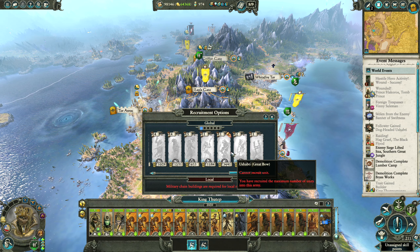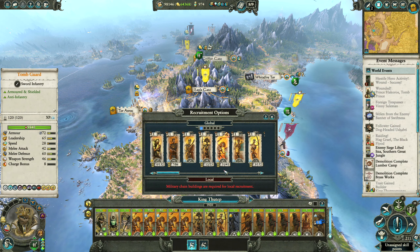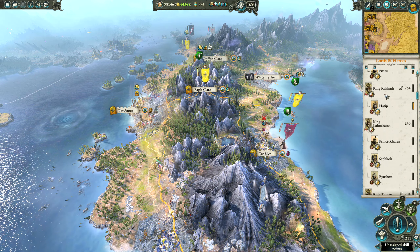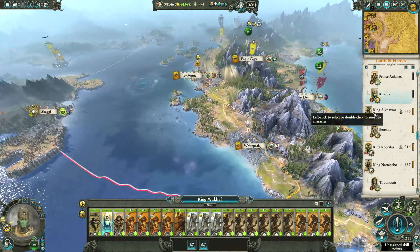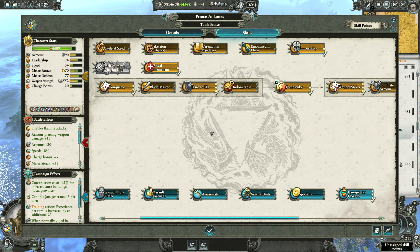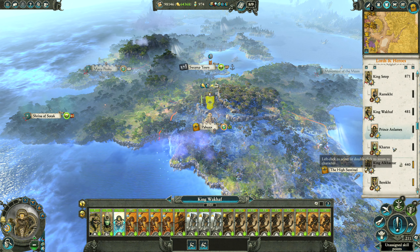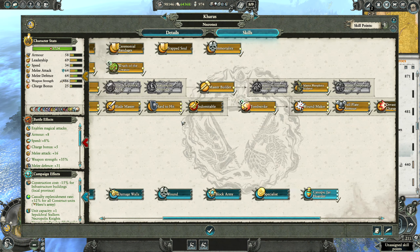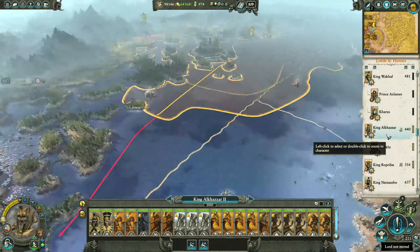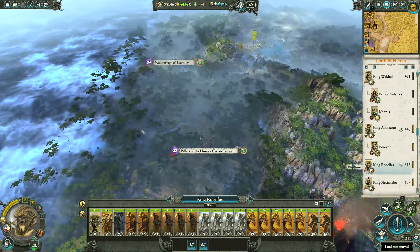It might be a good idea to have a Shabtu with Great Bow in this army — could probably dump some units for that. A Shabtu with Great Bow will help me take down towers and stuff. Let's level these boys up. We'll grab Blade Master for him, and for this one we'll do Full Plate Armor. King Alcazar can just keep coming down the coast.